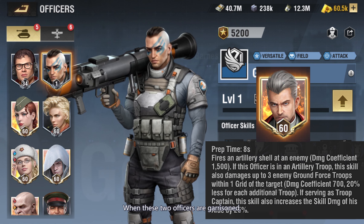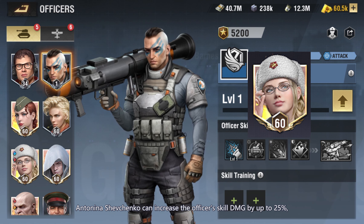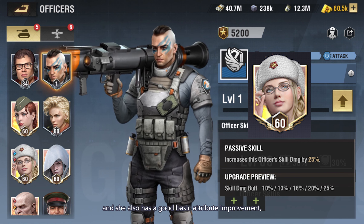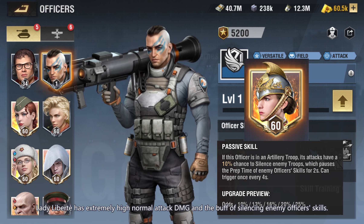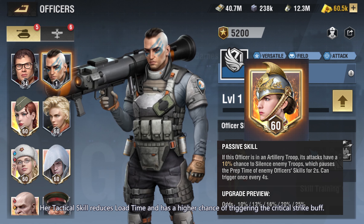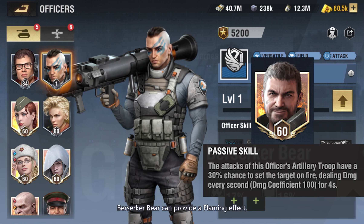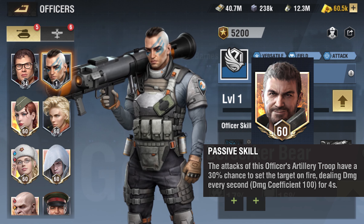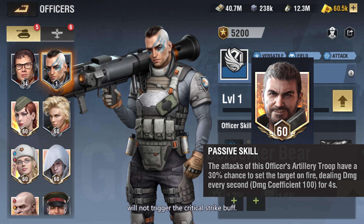When Argent Flame and Golden Eagle are garrisoned together, they also provide DMG buff and base DMG resist buff. Antonina Shevchenko can increase the officer's skill DMG by up to 25% with good basic attribute improvement — a very accessible choice. Lady Liberté has extremely high normal attack DMG and silences enemy officer skills; her tactical skill reduces load time and has a higher chance of triggering the critical strike buff. Berserker Bear provides a flaming effect — a good DMG buff for both attacking buildings and field battles — though the flaming effect will not trigger the critical strike buff.